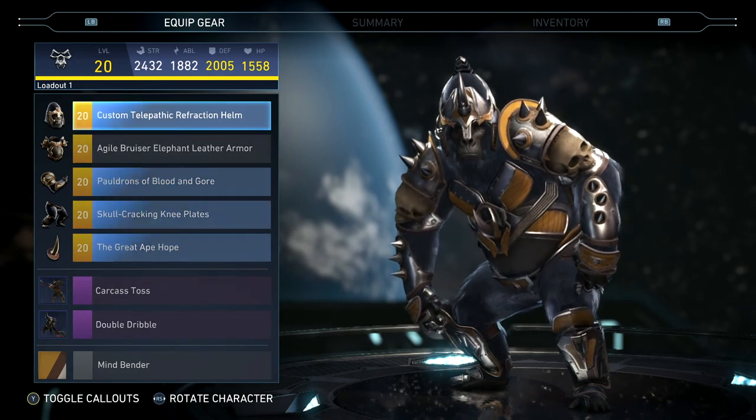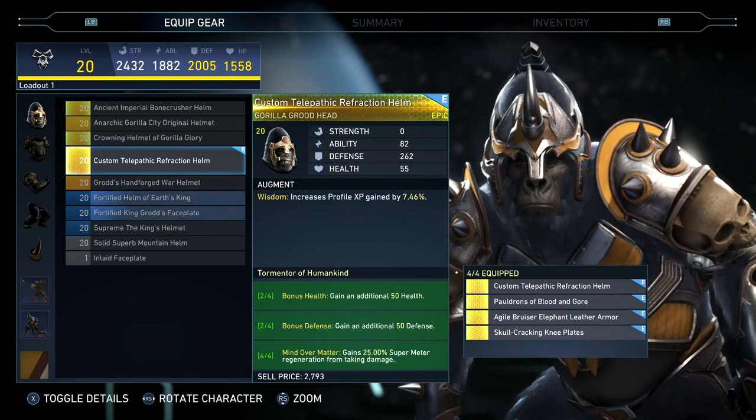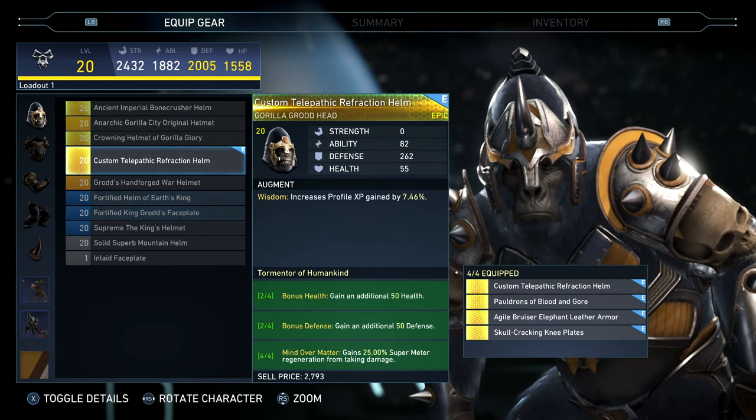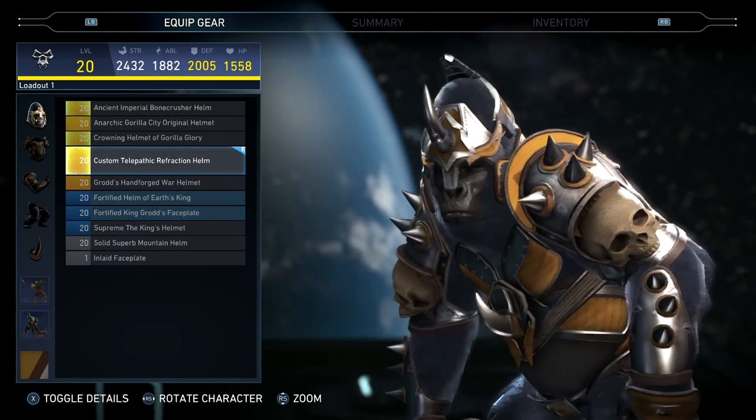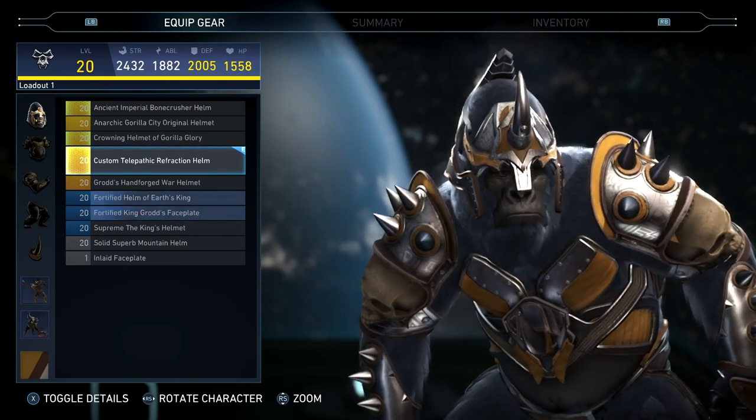Anyway, that's going to be the Tormentor of Humankind from Gorilla Grodd. I definitely like this one, so anybody that plays Gorilla Grodd, I think you'll probably enjoy this epic gear set. That's going to be it for today — I'm out, peace.